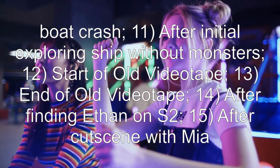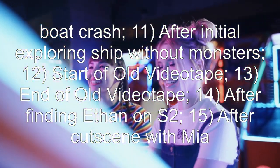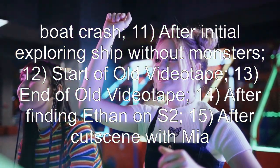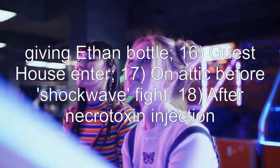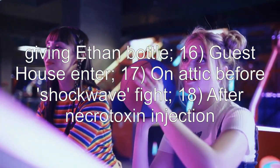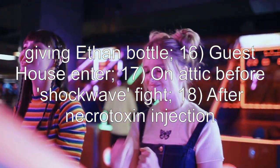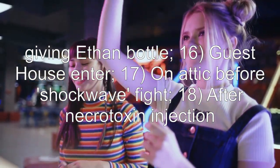12 — start of old videotape. 13 — end of old videotape. 14 — after finding Ethan on S2. 15 — after cutscene with Mia giving Ethan the bottle. 16 — guest house enter. 17 — on attic before the shockwave fight. 18 — after necrotoxin injection.